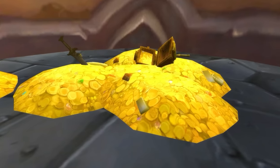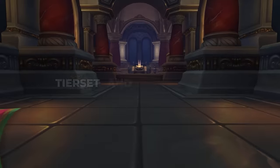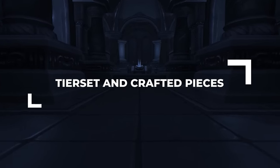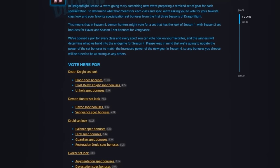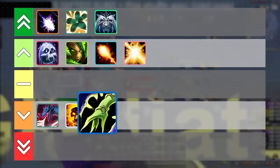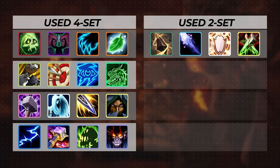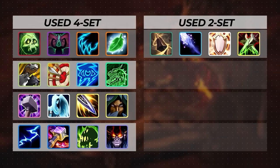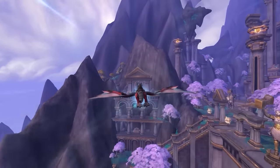The trick with early season gearing involves doing a bit of saving while also praying for good RNG. Your end-of-season gear will look much different and will include tier sets and crafted pieces. Season 4 tier sets won't exactly be new, as the community voted on which bonuses and appearances would return. If you play any of the specs on screen, you will have the exact same tier set as season 3, which means for the most part you will be gearing exactly how you did in the previous season.